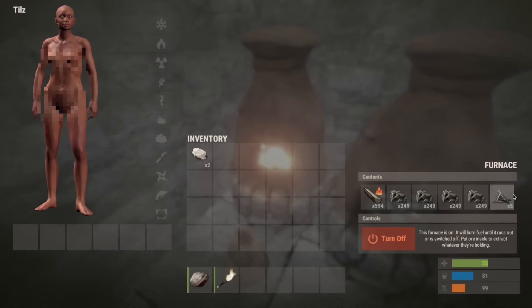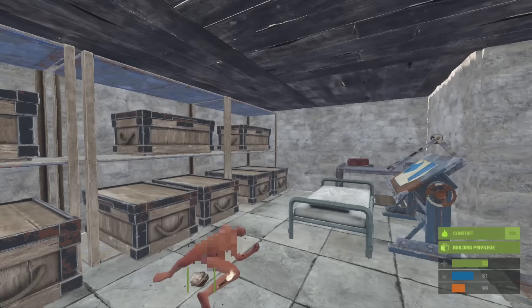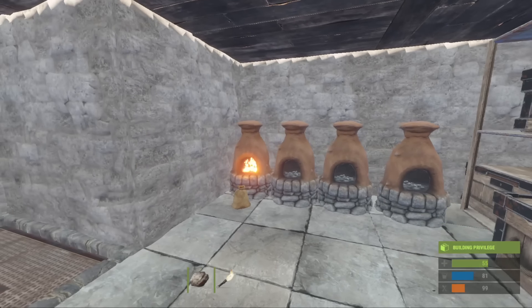As we can see here, this is cooked one on each of the four slots, so then we've got five — and this will cook so much quicker, meaning that you've got much more chance of getting the metal frags that you need.